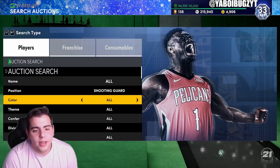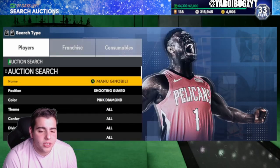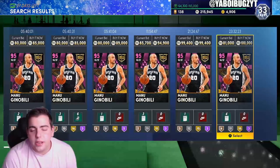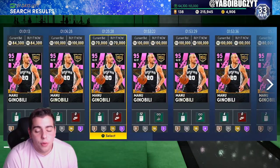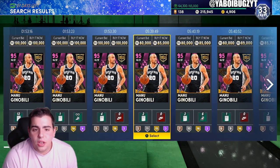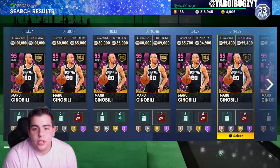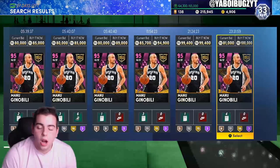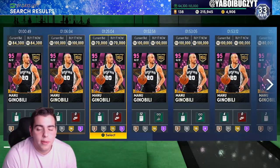I'm going to go over one card that I find very interesting — Manu Ginobili. His price goes up and down like crazy. This morning I was going to buy one for 68k — it had a ton of gold badges — and after that a 70k one sold. I could sell them for around 85,000 MT. This card is so interesting; it goes up and down every single day — down in the morning, up at night. You can literally make hundreds of thousands of MT on Manu.